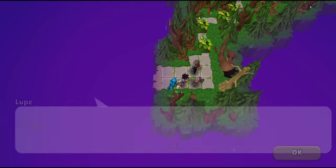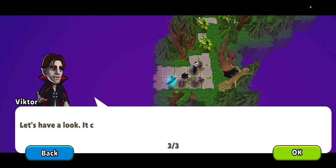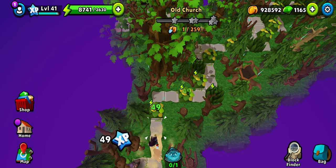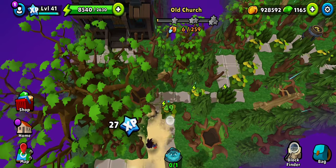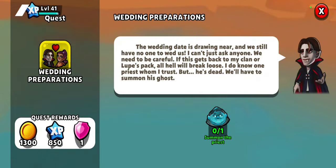Welcome to Old Church, the fifth location of the Forbidden Love Act 2. We need to find a place to get wed — first we need a priest. None of their clans can find out about the wedding, so Victor trusts somebody, but he is dead. Our objective is to summon the priest's ghost.